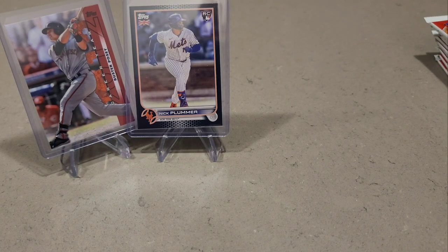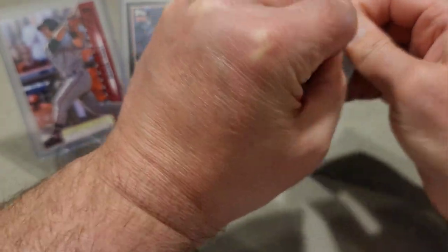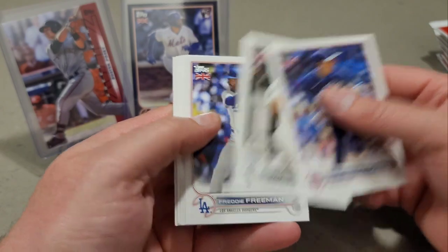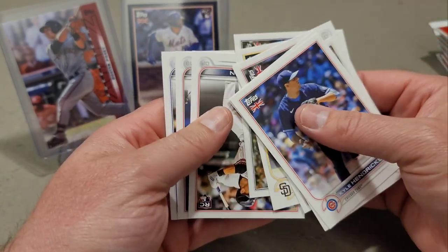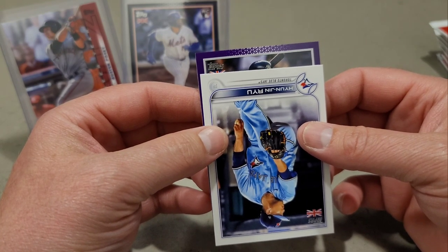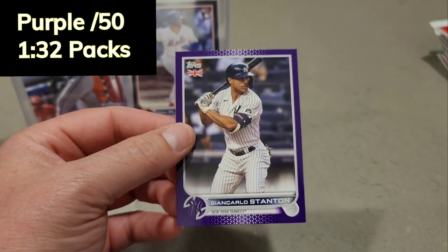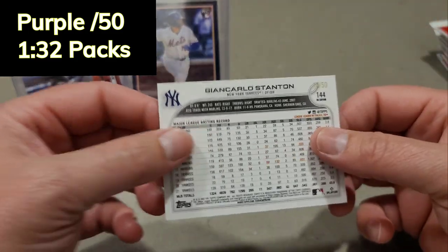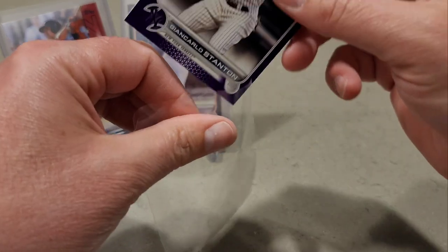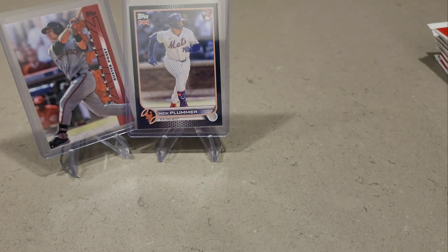Back to back O'Neal Cruzes! We'll take it. Anthony Rizzo Premier Gold, another O'Neal Cruz. We have a numbered card and I can tell in the back it's purple — Fernando Tatis, Stephen Kwan, Hyun-jin Ryu, and in our purple parallel it's a Yankee — that's John Carlos Stanton, I can tell by the helmet and the bat. 13 out of 50 — so that's our third parallel.